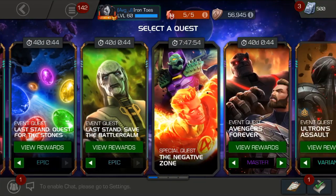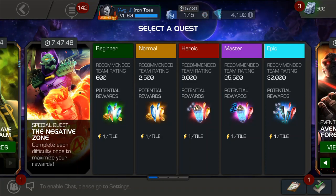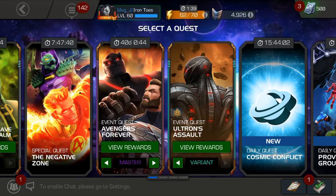The second thing are the Negative Zone quests. These are going to go on for a little bit longer too. These hand out T2 Alpha Fragments and 4, 5, and 6 star crystal shards like candy. You have to keep doing these. I know it's a lot of energy — you're probably going to be spending units on energy this month — but they are a must.